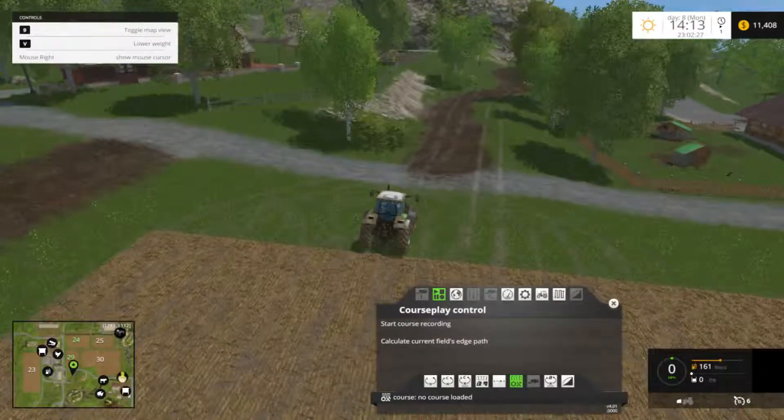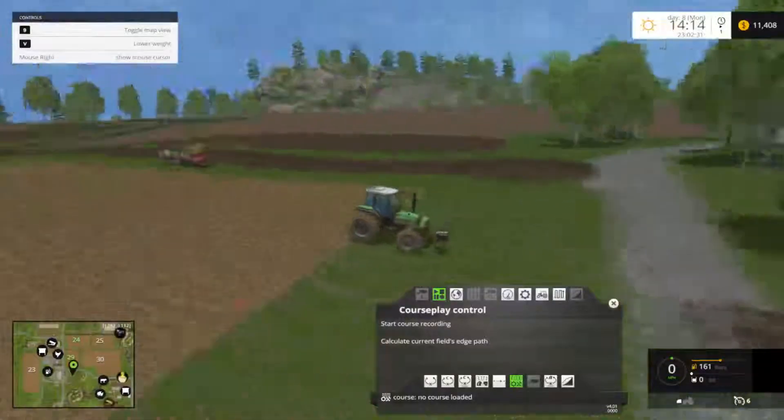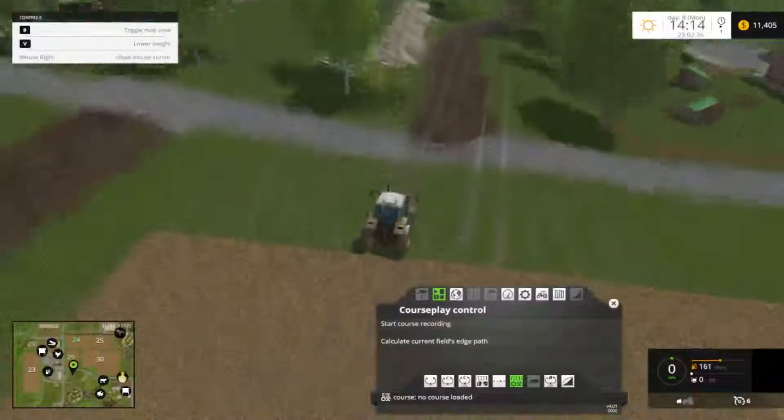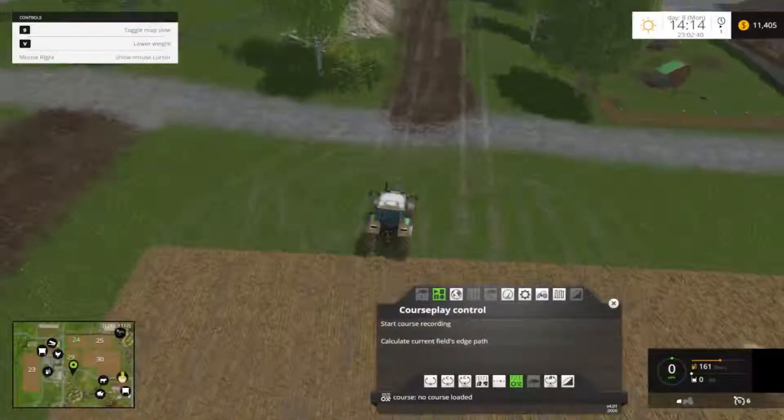The first thing I want to do is bring up the course play controls. You'll notice I've got just a tractor without a forage trailer. The trailer's back there — it's about half full of straw for the example. But we're going to start with just the tractor with nothing on it.